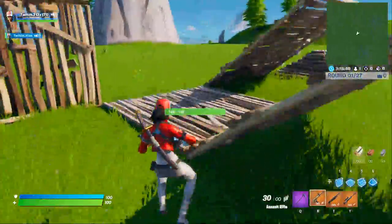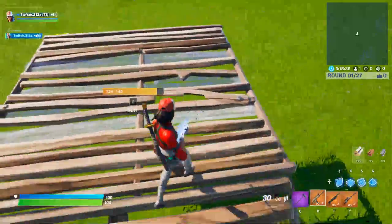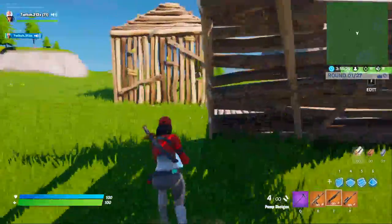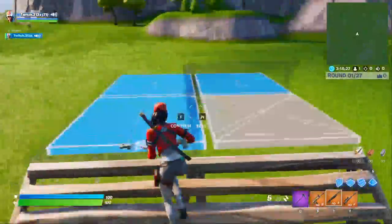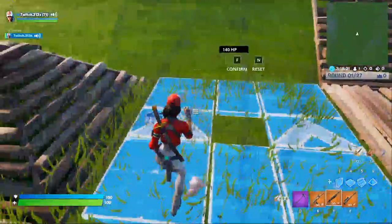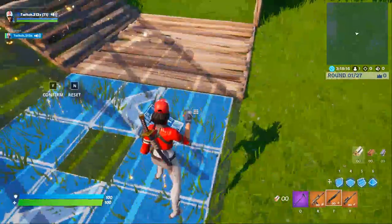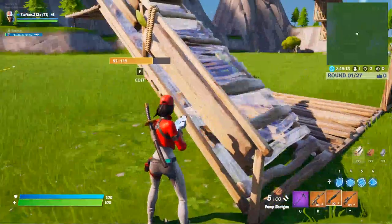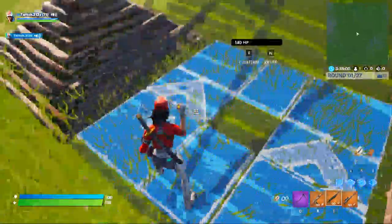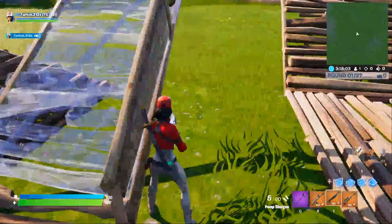Say an enemy is right below you — you can put a ramp there, a floor above him. You can also take from this corner to that corner, this blue square to that corner, and flip those over there and it'll drop you down.